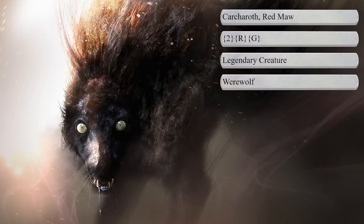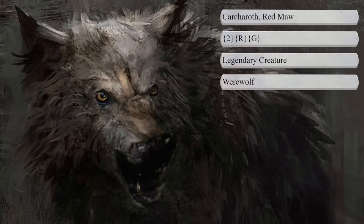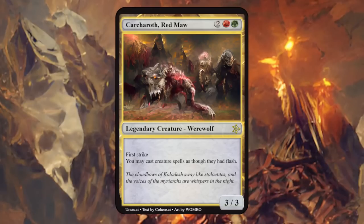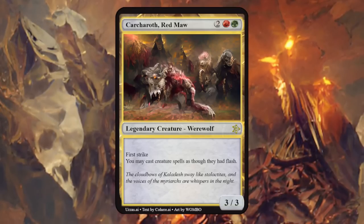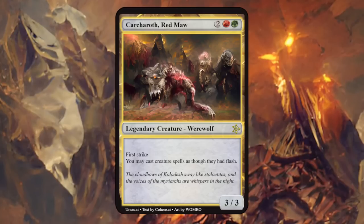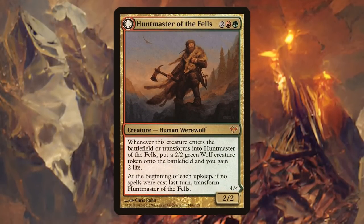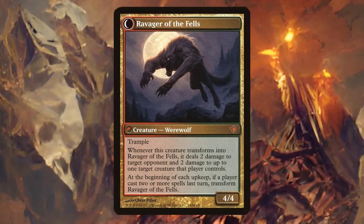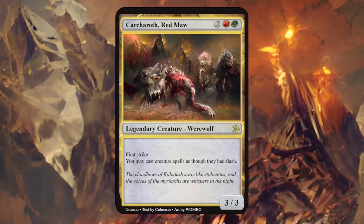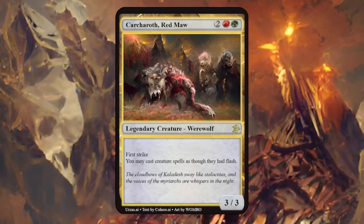Our next creature is not very well known — Kerkroth, also known as the Red Maw, was the greatest werewolf that ever lived. Werewolves in Magic are typically red-green. Kerkroth is a 3/3 with first strike saying we may cast creature spells as though they had flash. This is a very useful ability in a werewolf tribal deck, as you often want to pass the turn, let it transform to night, and still be able to play creatures on the opponent's turn. It fits a werewolf tribal deck perfectly, though maybe a 3/3 is a bit small — could probably bump it to a 4/4.